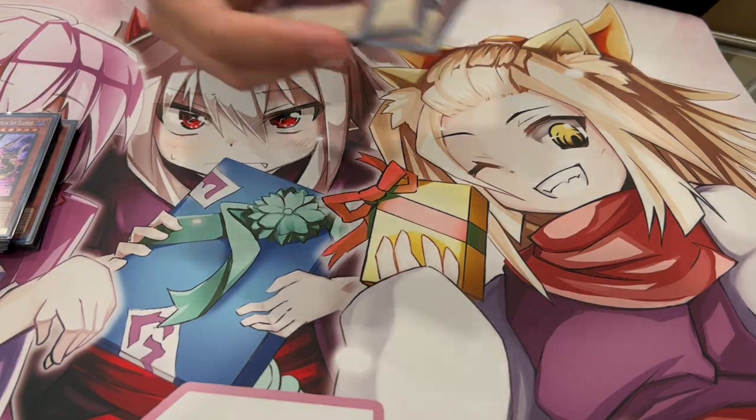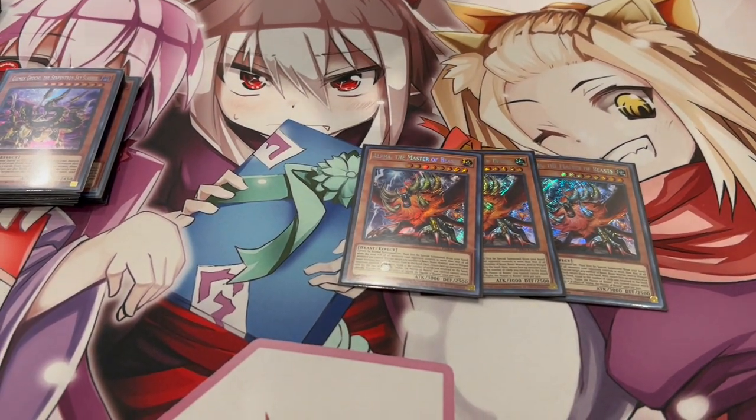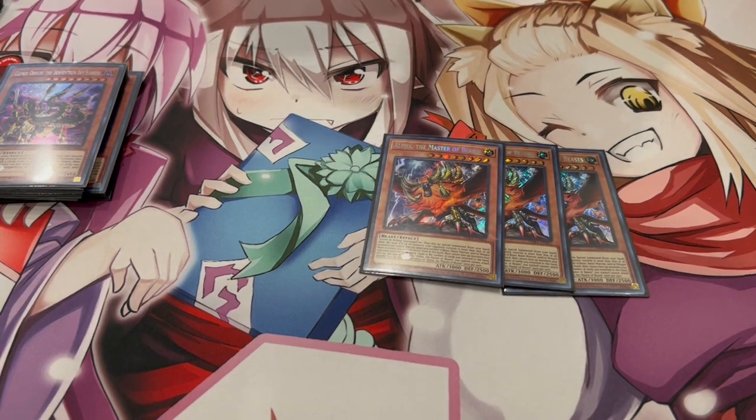Another card I really like playing is three Alpha. It's another level eight body on the board, which is really nice. Alpha is 3K attack and it can bounce another card — it kind of has that Luna effect. Since we're playing a control profile, that's why I really like this card at three. It's very powerful.